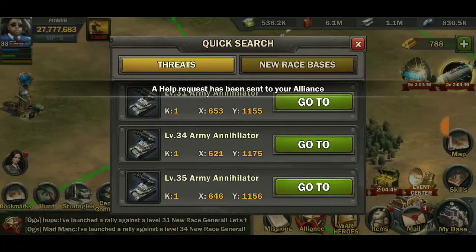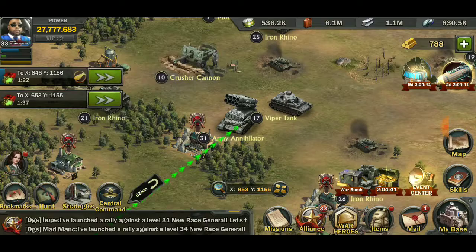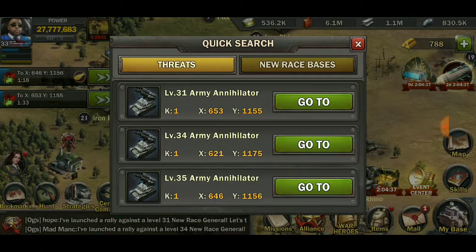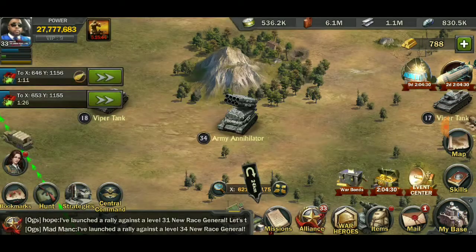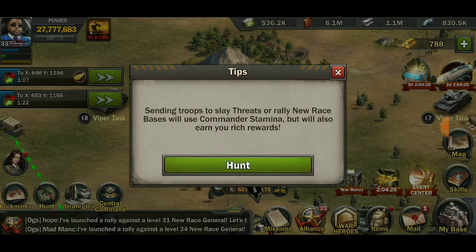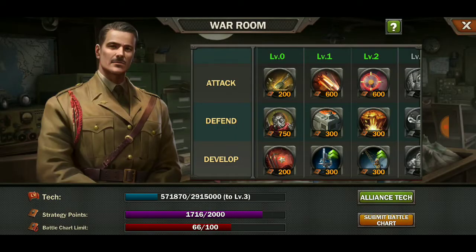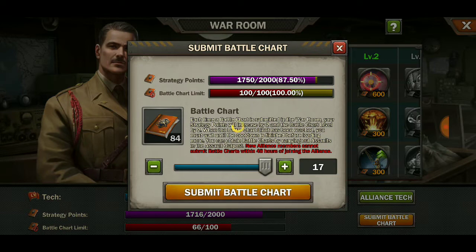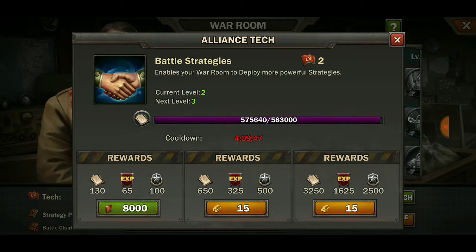Let's get going — do another army annihilator and send this other one for the level 31. We don't have enough stamina — we need 16 stamina. Use same troops to slay threats or rally race bases — will use commander stamina but will also earn rich rewards. Let's hunt. The central command strategies and alliance tech — it's automatically telling me where to put my points so I don't have to worry about going into the donation thing. Not bad.